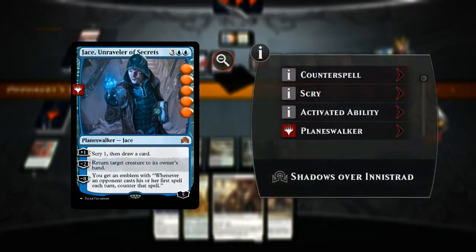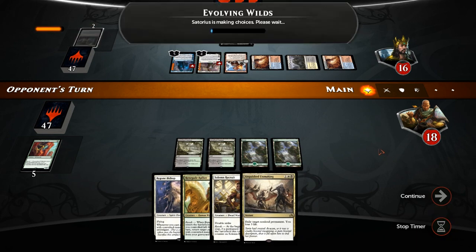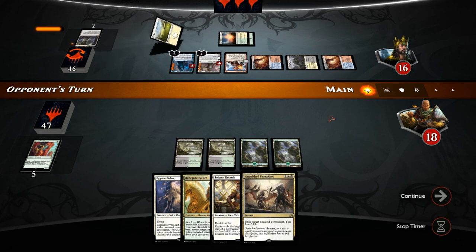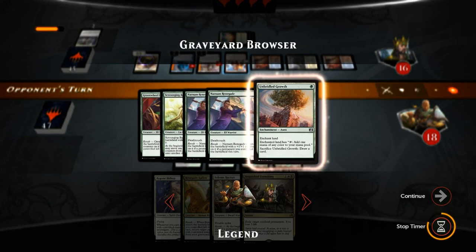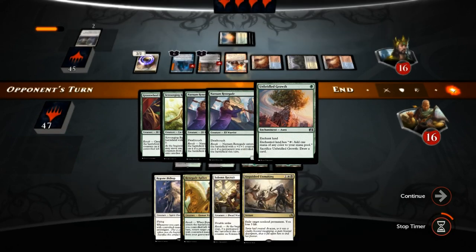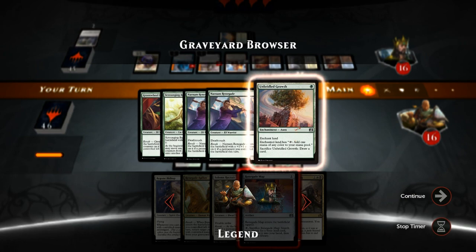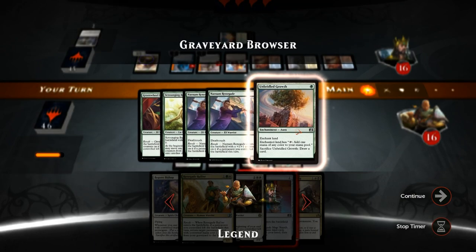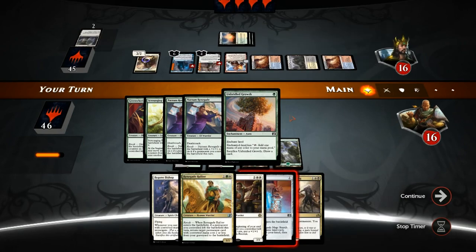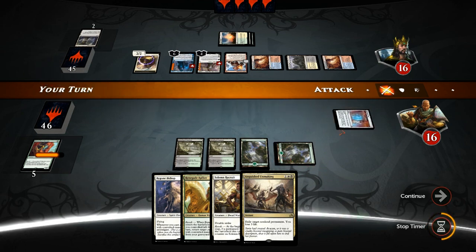We can attack Gideon — the opponent should probably just take the two damage, otherwise they could enable revolt for us. If we had a white source now we could go Plains into Renegade Rallier, get back the Liberator, and the opponent would be in a lot more trouble. But we can't punish them for it — they haven't seen any white mana yet. Now Jace is going to bury us in card advantage. We have Anguished Unmaking but that's only going to deal with one of the two problems.